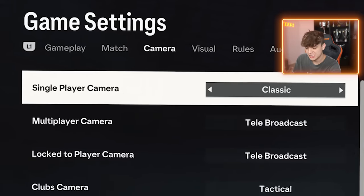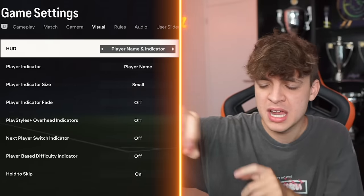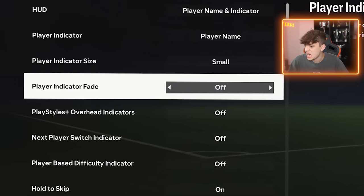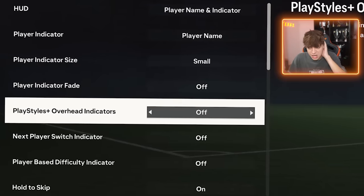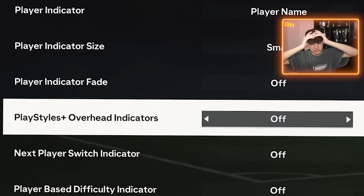Tele is fine. Classic — do not go on. Dynamic — too close to the screen. And the rest are washed. Player name indicator — I have player name because the indicator is so big this year, and the PS icon next to the guy's game tag is massive. So I've got player name on small because otherwise it takes way too much of the screen. Player indicator fade I have off. And the play style thing I have off because apparently it makes the game lag a little bit, so I have that off to stop any delay.